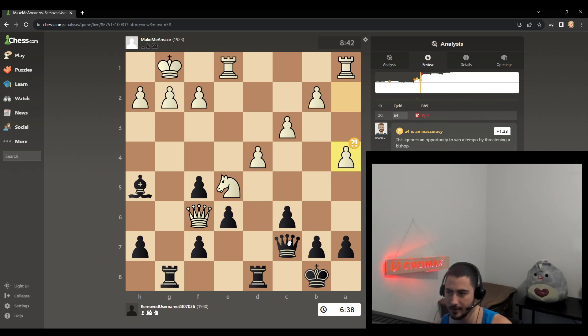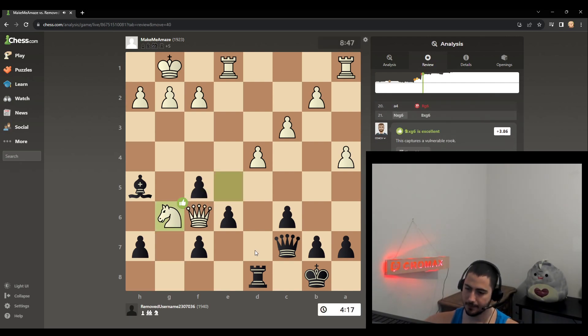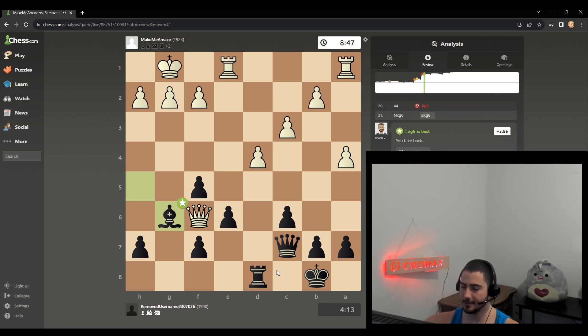And I said, you know what, let's have some fun — let's see if I can hold this, if I can draw this by sacking my rook. Of course it's not a good move, but it's an interesting move. I knew he would take, and then I knew I would take. And I said to myself, there's no way I'm going to win this, but I want to see him break through this — because it's interesting. I have a lot of light-square control. So now that the knight's gone, I thought it would be fun to see what happened.